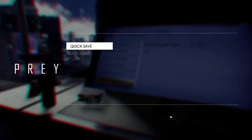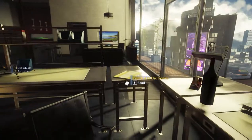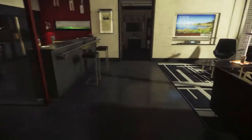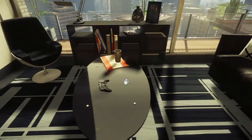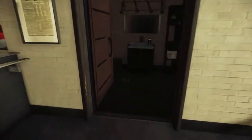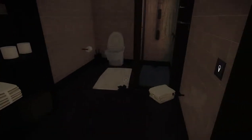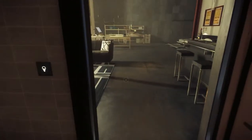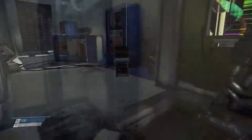That leads me into my next tip, which is to collect everything you see. Check out every room — there are little nooks and crannies everywhere. Sometimes there might be a pile of boxes in the corner and there's something on the floor behind them. It pays to look everywhere: there are cabinets, fridges, filing cabinets. Make sure you check everything and collect it no matter what — even a banana peel, it all comes in very useful.